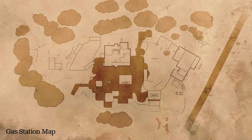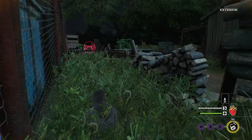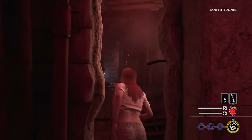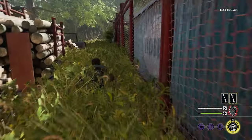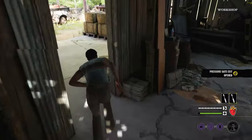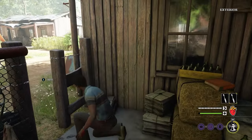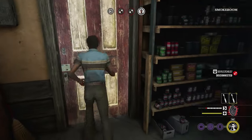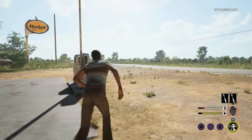Finally, we have the gas station map. In terms of balance, this map tends to lean in favor of the victims for two reasons. Reason one is the spacing — there is the least amount of open space on this map, allowing victims to easily hide or slip away from the killers. The second reason is why we're here: the gas station is the only map with five escape exits, and the additional exit is not only the easiest escape option on this map, but also the easiest escape option in the entire game.